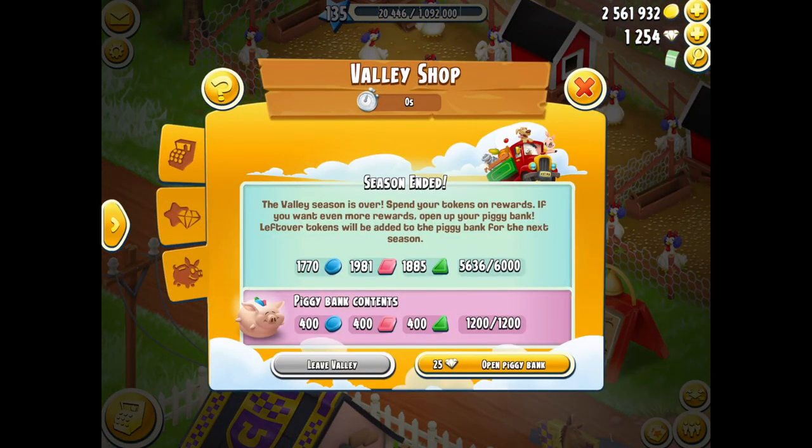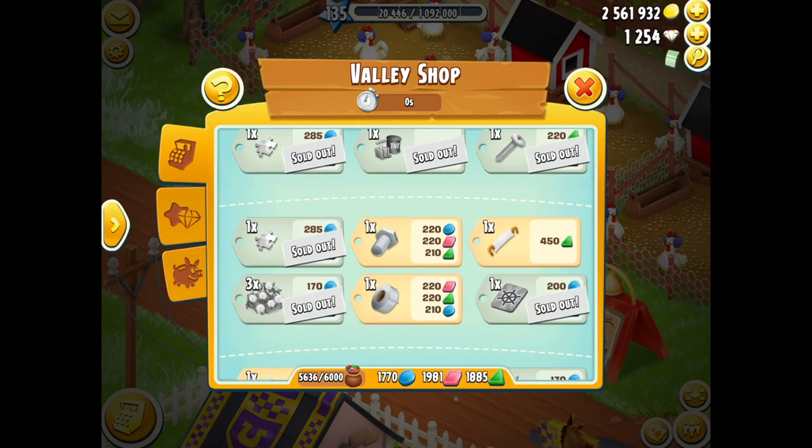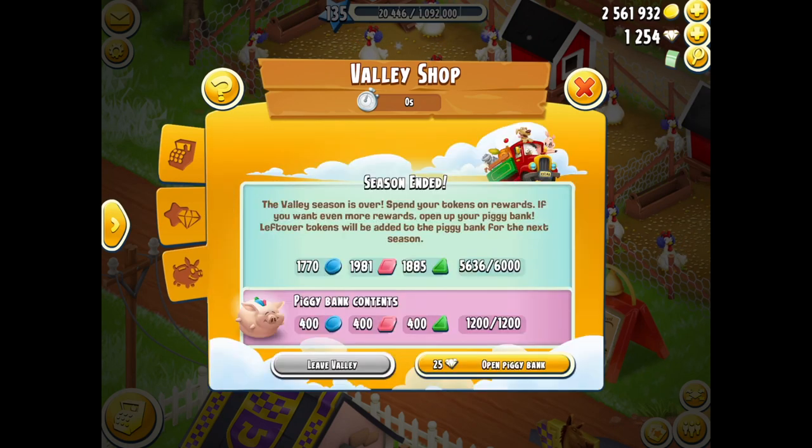The results are in — we head over and it says the season has ended. As you saw in my last video, I've got up to 1770 of the blue, 1981 of the red, and 1885 of those. I can also open up the piggy bank, which has an equal balance of 444 hundred. There's a decoration and prizes to be gotten there as well.